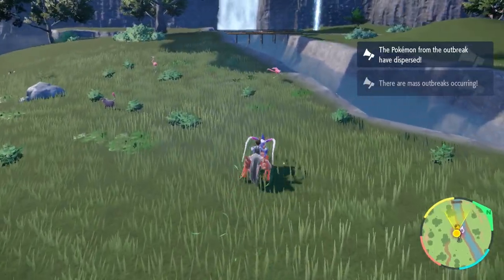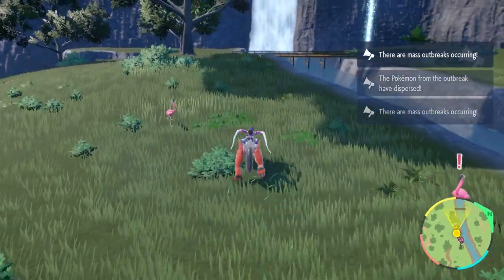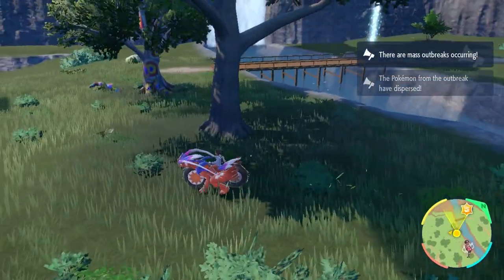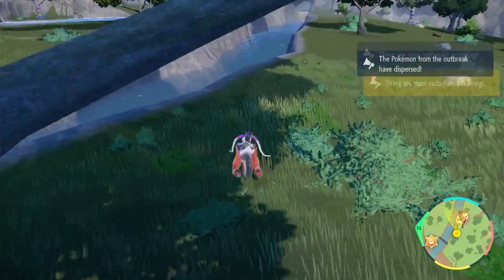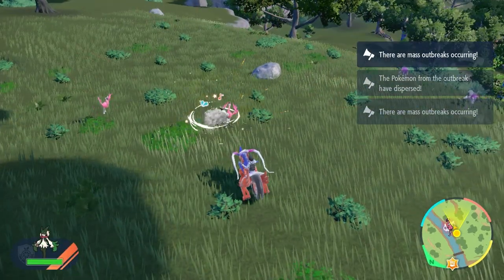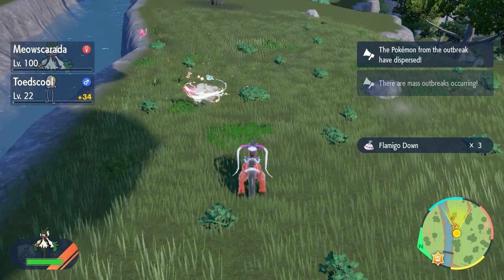Alright, what's up everybody, welcome back to another video. This video we're going to be looking for the shiny Flamigo here in this forest area. I was trying to look for the Venonat but to no avail, so I ended up seeing this — well, not shiny yet, excuse me, I'm getting ahead of myself. I just want to get this shiny and get it over with.